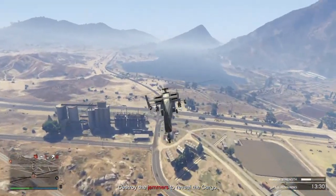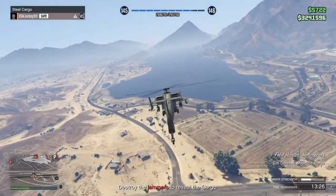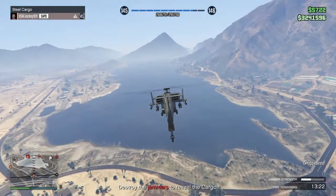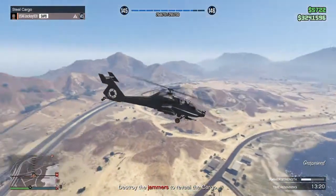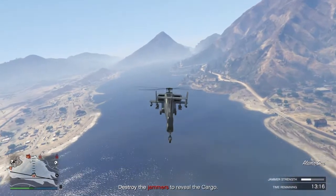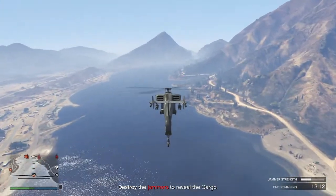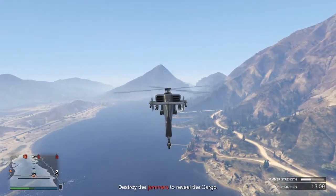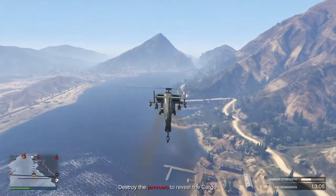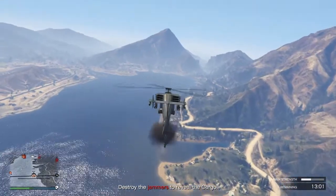I happened upon this helicopter — I believe it's the FH-1 Hunter. If you think back to San Andreas, I believe this is the exact same helicopter just with a little bit more features, and this thing is awesome. You can close your bomb bay doors, you have homing missiles, and you also have barrage missiles.